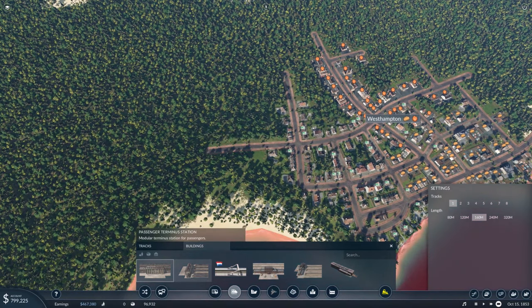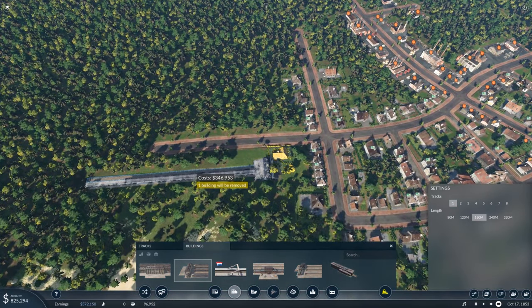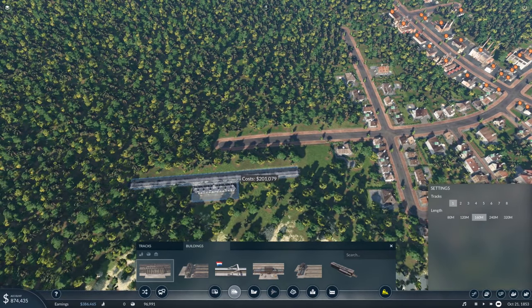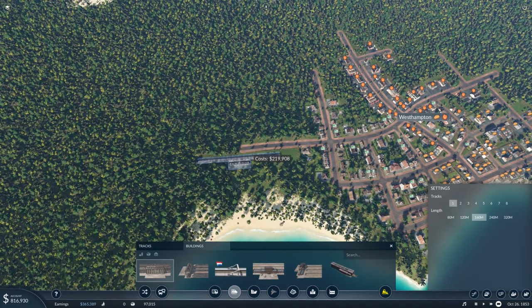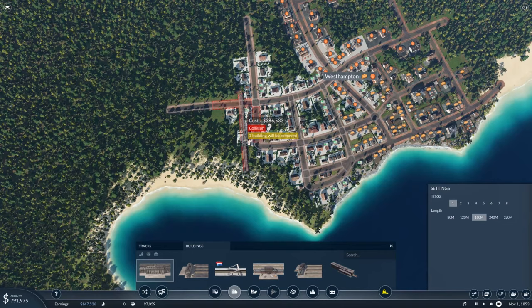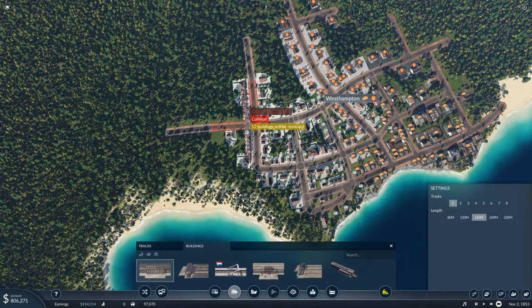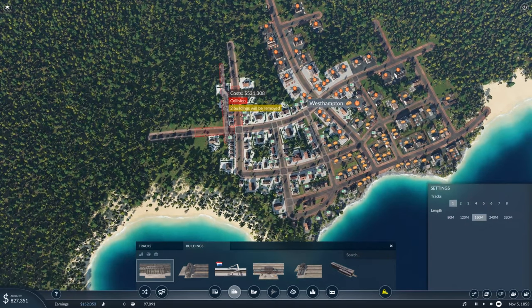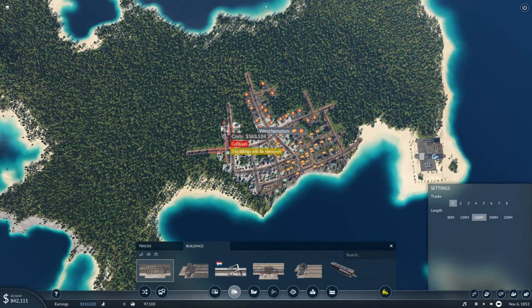I'm putting a rule in here: I'm not allowed to use terminus stations. If a train is parking up and turning straight around the way it came, I have to use one of these with a little loop on the end — that makes a lot more sense. It's a simple change but it'll be a lot better overall. I'm thinking the best spot is around here, which makes a lot of sense because it's near the city center.